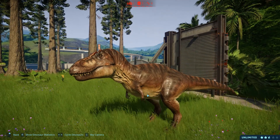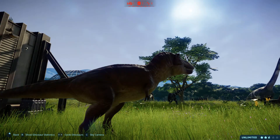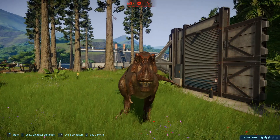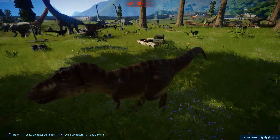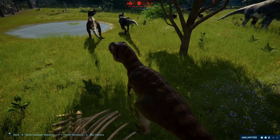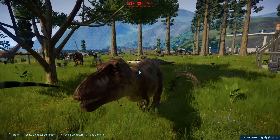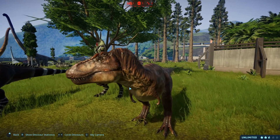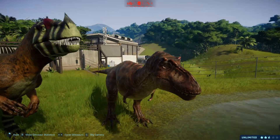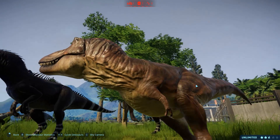Woo hoo! This guy looks awesome. Probably shouldn't be herding these guys somewhere else. So yeah, this is Unchained Tyrannus - it's basically a T-Rex, but it kind of looks like it has smaller arms actually.